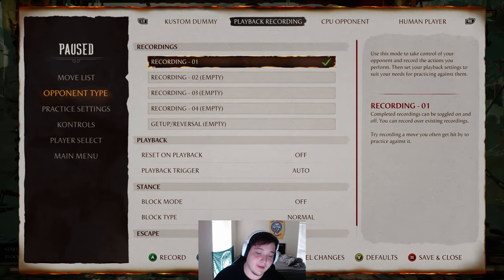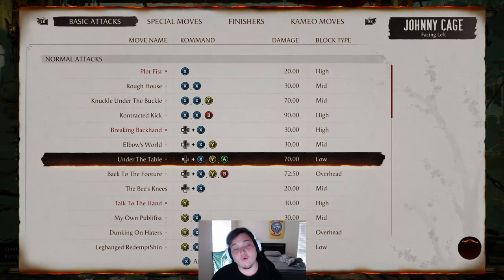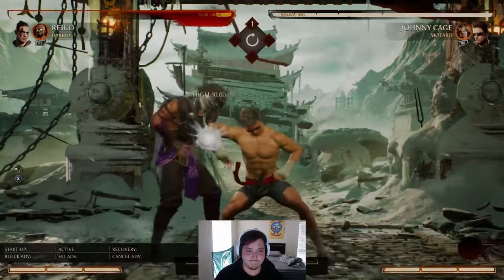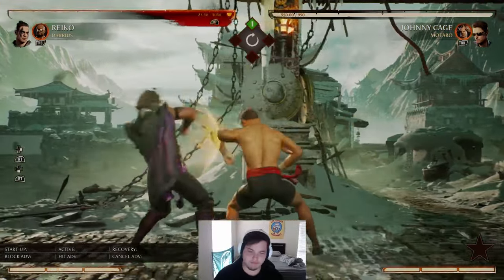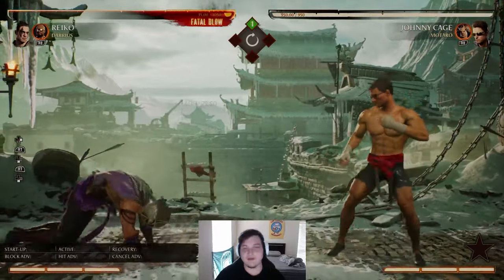Find the string that is mixing you up and do it yourself. For Johnny, one of those strings happens to be forward 1-2-3 and forward 1-2-4. Let me do both of those real quick. So now I know that one of them can be a low, and it can also be an overhead.